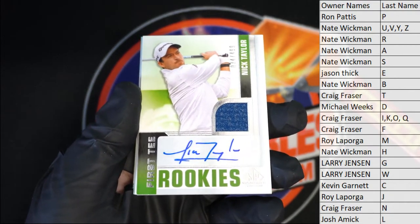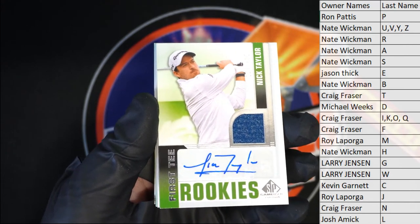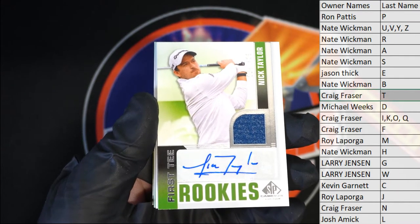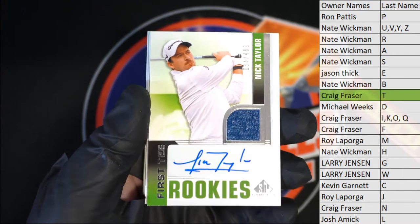Nick Taylor 34 of 499, first tee rookies. Toward a glove — and letter T, that is Craig. There you go, Craig! Craig F, that's you tonight — Nick Taylor 34 of 499.